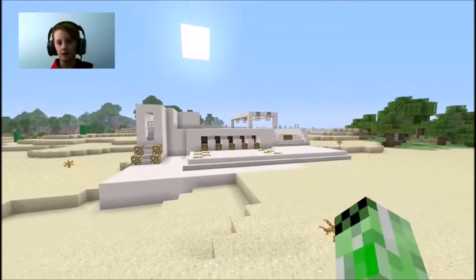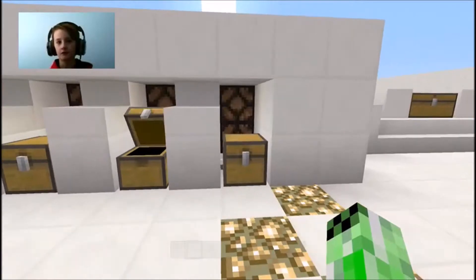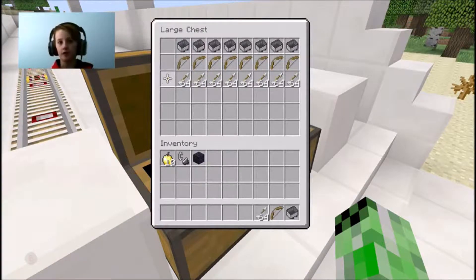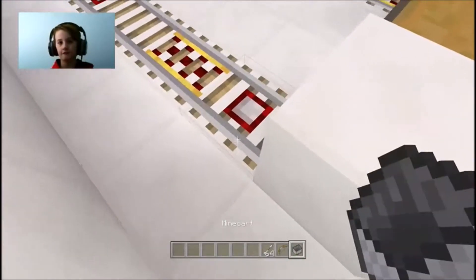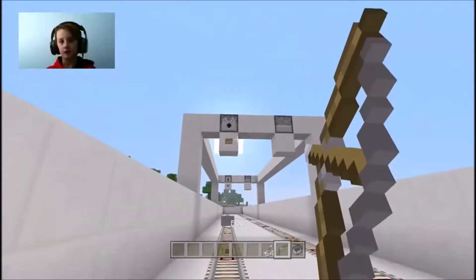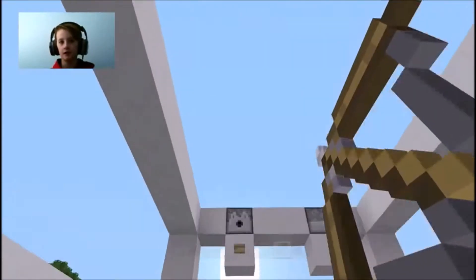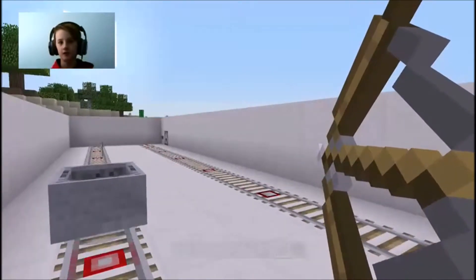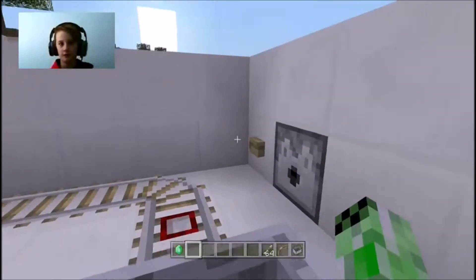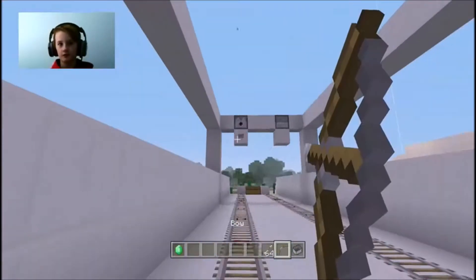Here is the minigame. Doesn't look like much, but these chests require emeralds. And how to get emeralds? You get a minecart, a bow, and some arrows. To start it off, you gotta shoot the buttons in the dispensers, and they dispense out emeralds. And as you go, you gotta hit the buttons and try and get as many emeralds as possible. Here's a trick one right here — you gotta press the button, and then get ready again to shoot the buttons.